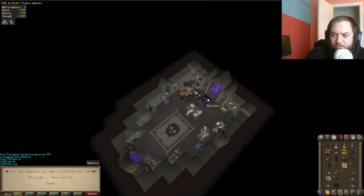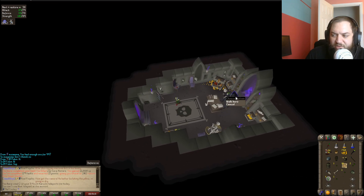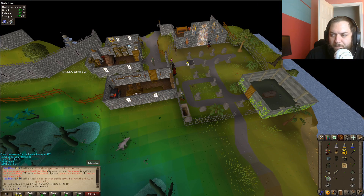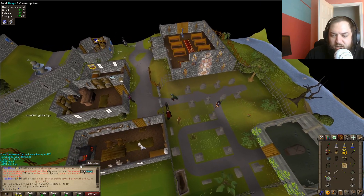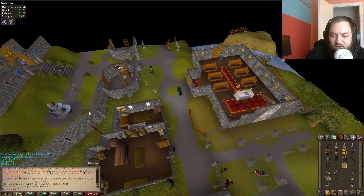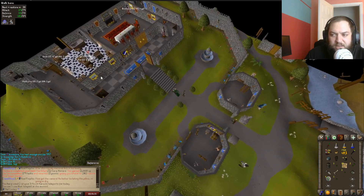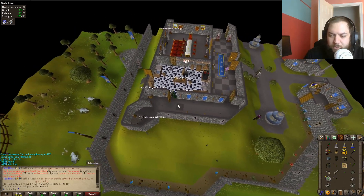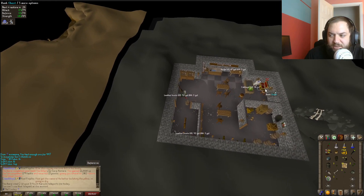I went ahead and put both black masks into the coffer. I don't really need a lot of money because usually it only costs like 80k if that when I die - I don't die that frequently - but it's nice to have, that way I'm not spending my hard-earned GP. Got another task: fossil island wyverns, that's fine. Got 200 points - I was thinking about getting a boss task but I think I'm gonna wait because I kind of want the rings as well. I also want the ability to skip in case I get really awful tasks.